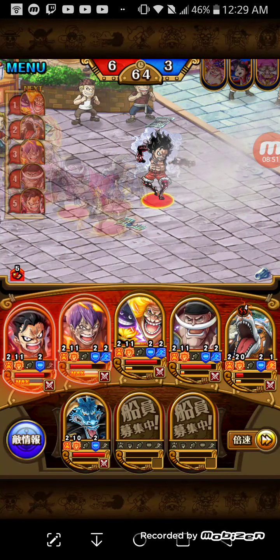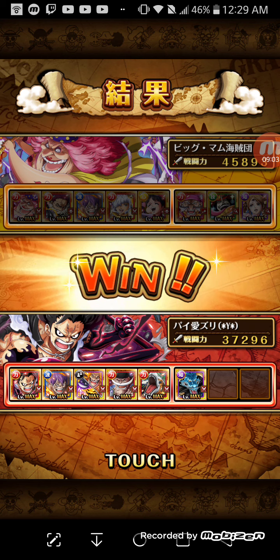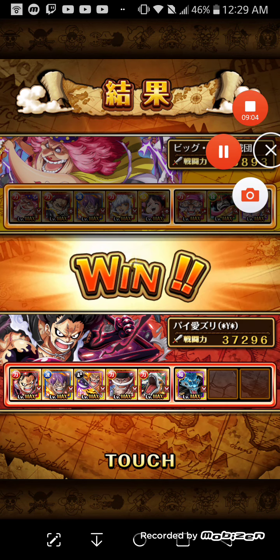Same thing here — the clock shouldn't go past 60 seconds, especially on a team that doesn't do any special countering. Big Mom goes first — when she goes, she makes everyone's attack go up by one, including him, so he'll do more damage. He dealt damage to himself — look at his attack power, it's up by 20. All his base attacks go up by 20. I believe he slows you down, but that doesn't matter because you're already dead.